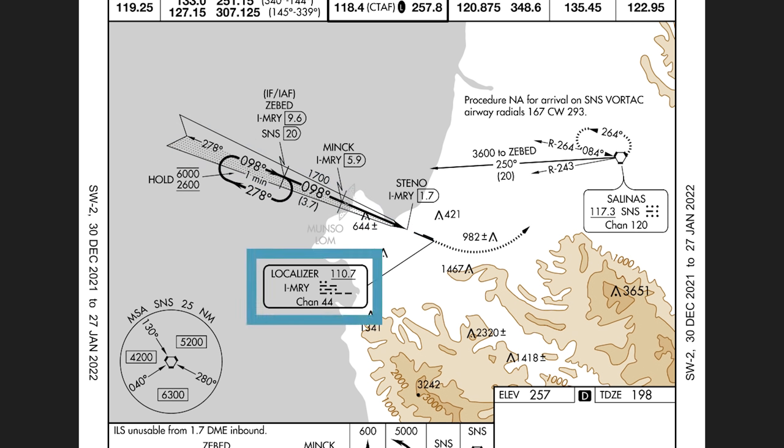Once again we can see the localizer frequency 110.7, and there's a little line pointing to the end of the runway, which is where the localizer antenna is actually installed.